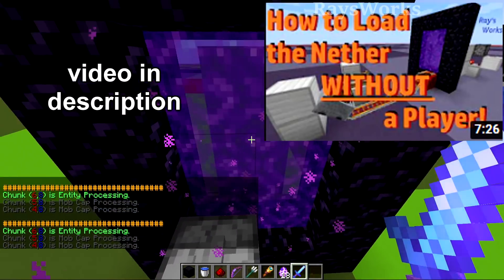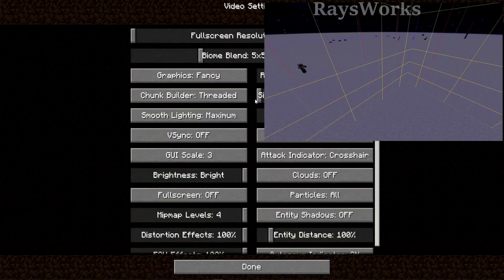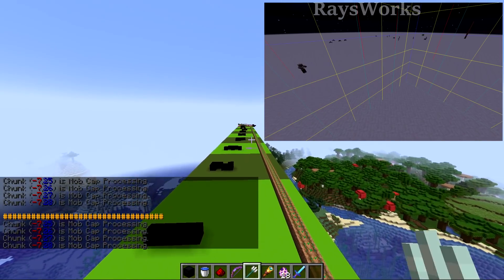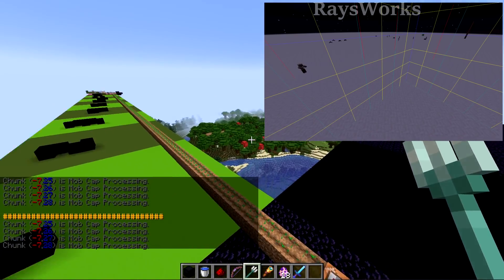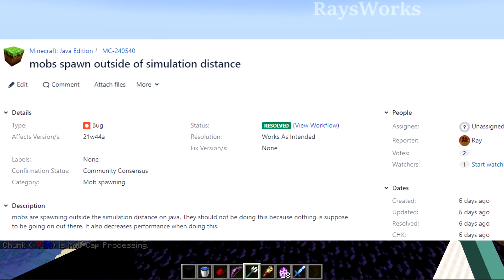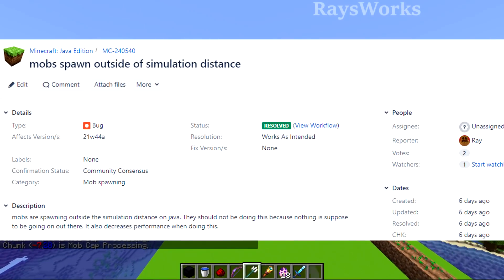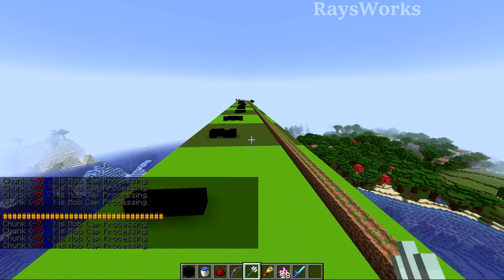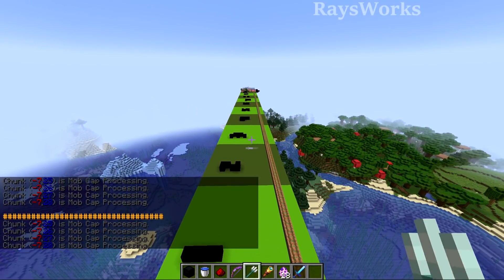During my testing stream I noticed this was not working the same way when loading chunks through the nether — a cool trick I discovered in the past. There was no redstone processing chunks around the outside edge. One of my viewers, Ava, made a bug report for it, and now you can see it's fixed with nether portals. We also noticed that if you turn down your sim distance, mobs will still try to spawn out there and those mobs count toward the mob cap. They said in my bug report that they wanted it that way.